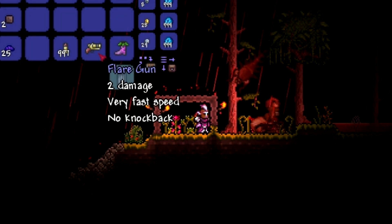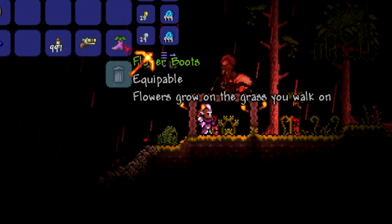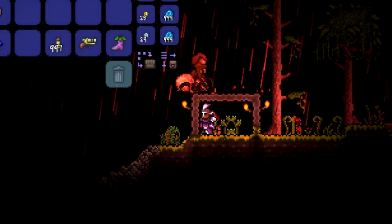You can get the flare gun from golden chests underground, and the flower boots can be found either in the living trees in the chests or in jungle shrine chests, which are obviously found in the underground jungle.